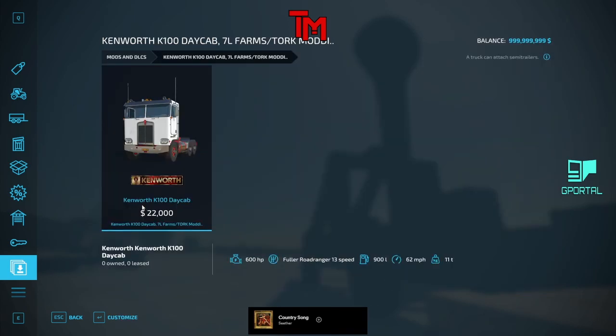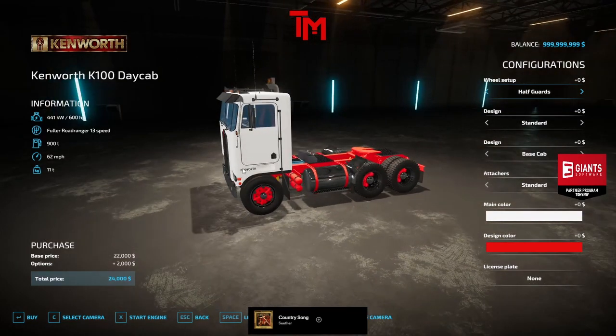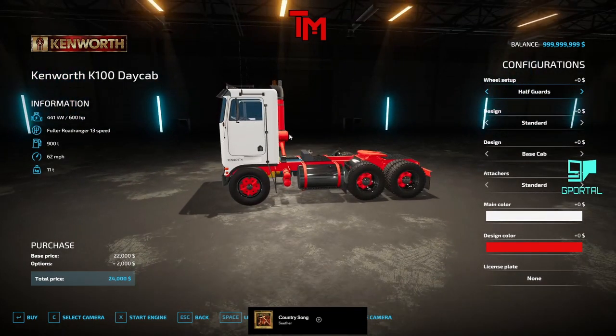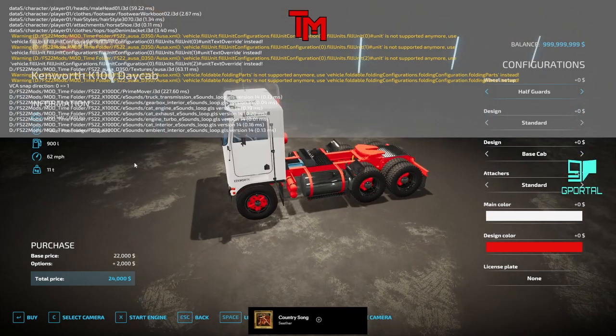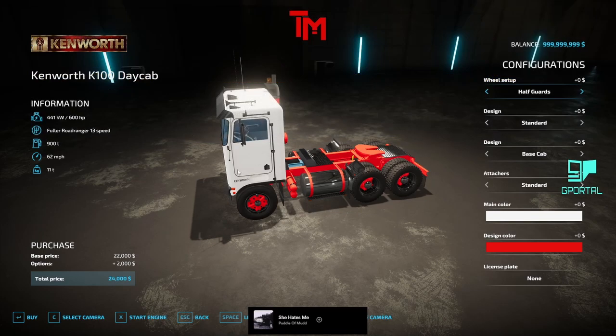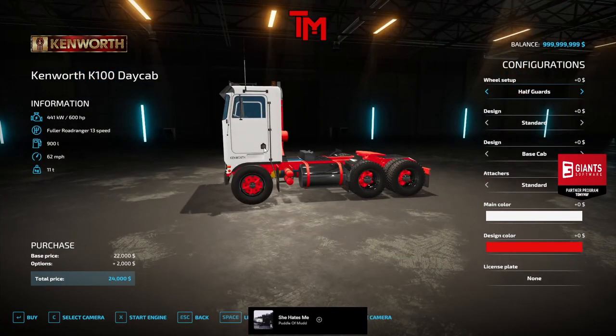We got a Kenworth — 3 of 10, it wasn't great. It's a day cab, another K100. 600 horsepower in this thing. This thing looks really skinny. I'm not the truck expert, but that looks really skinny. There's a warning. Let's buy it, we'll see. It looks really skinny — looks like my knees are going to be into the dashboard. I'm not a tall man, I'm average.